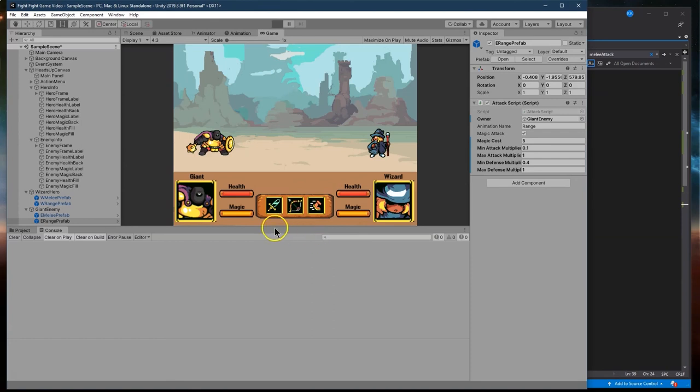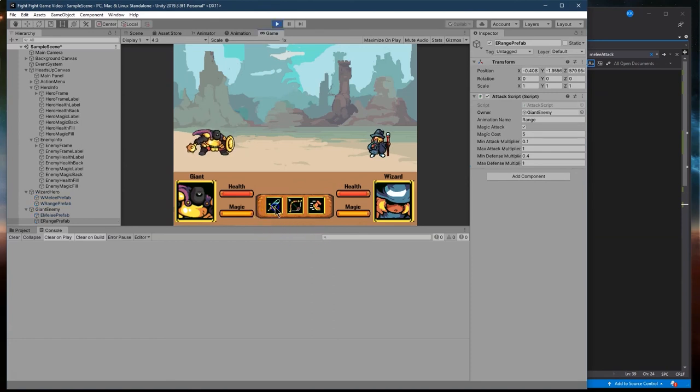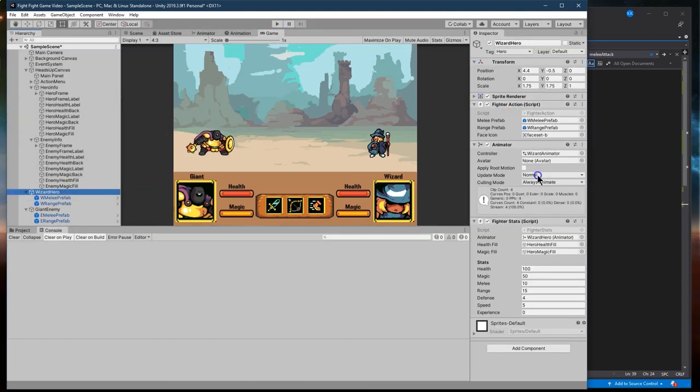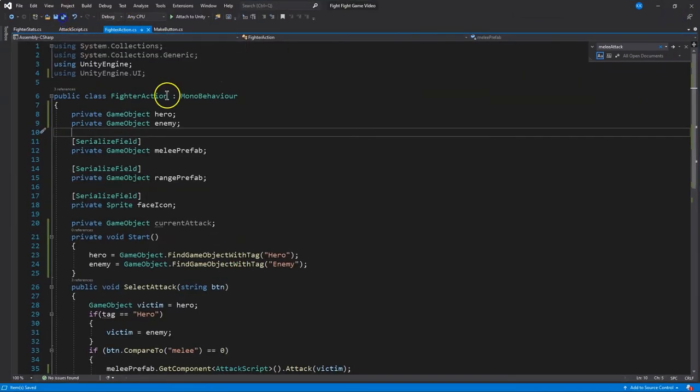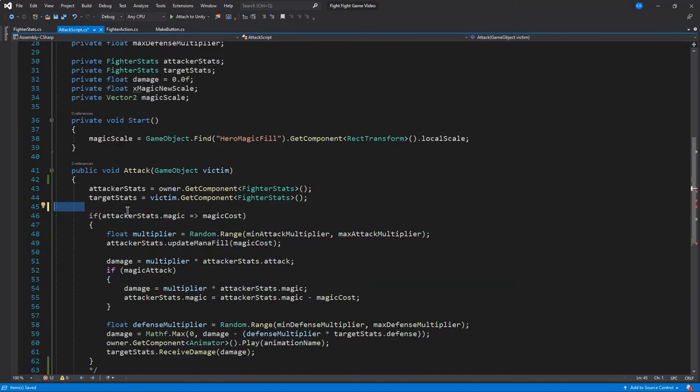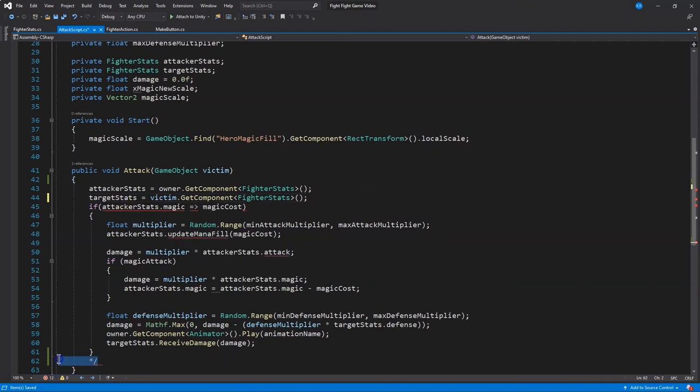Let's hit play now. Nothing - which on one hand means no errors. Let's look into what the next step is to make sure we have some action taking place. Let's take a look at the wizard - we've got everything lined up perfectly. The tag is hero, awesome. Let's head over to the code and take a look there. What we need to do is uncomment this section - there are going to be definitely a few mistakes.